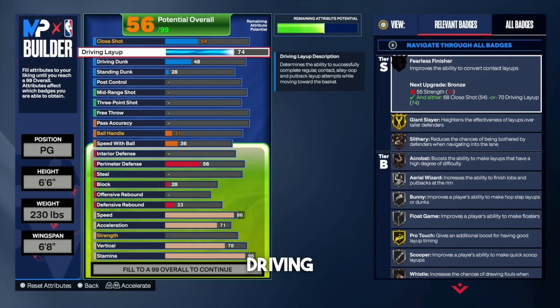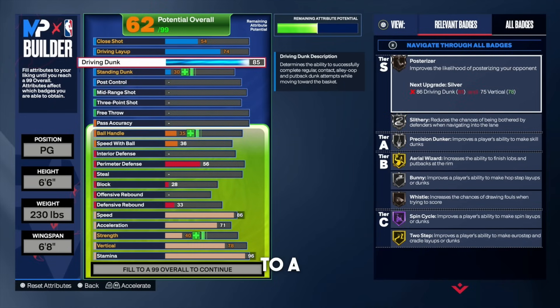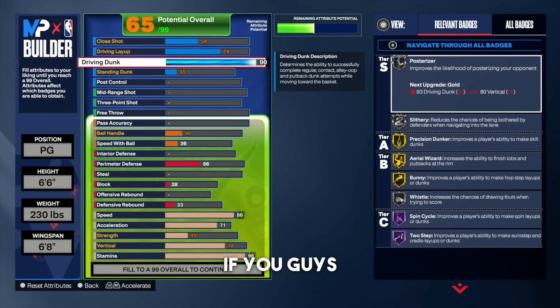We're going to put the driving layup rating at a 74. The reason we're going with a 74 driving layup is mainly to get that gold giant slayer, which is going to be really good for 5v5 Pro-Am and 3v3. For the dunk rating, put that all the way up to a 90. At a 90 dunk rating, we unlock gold precision dunker. Precision dunker improves a player's ability to make skilled dunks — basically the meter dunks. With gold precision dunker, the green window in contact dunk meters is ginormous. A 90 driving dunk on a 6'6" guard, you're going to be going nuts.